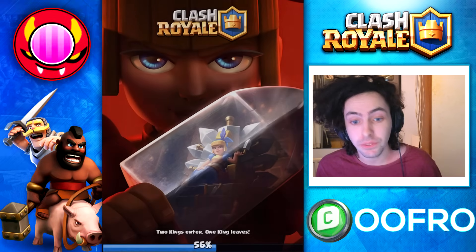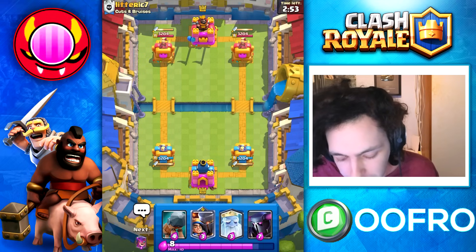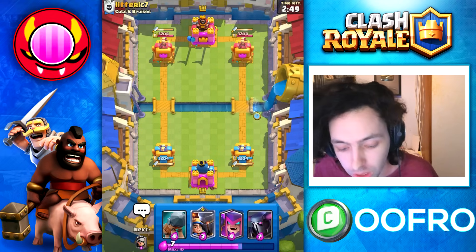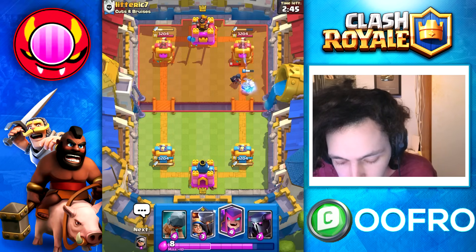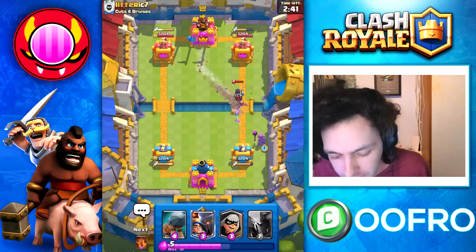We are now 11-0. Let's play this final game together to see if we can get to 12-0. Into the game and first play, we are going to Royal Ghost at the bridge, doing that just to force our opponent to do something. Let's see what he does here — he goes for a Night Witch. That is absolutely fine.